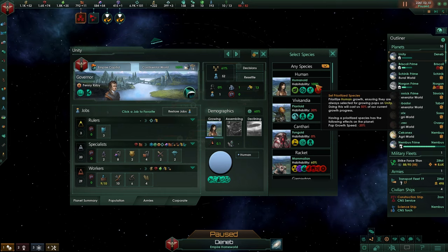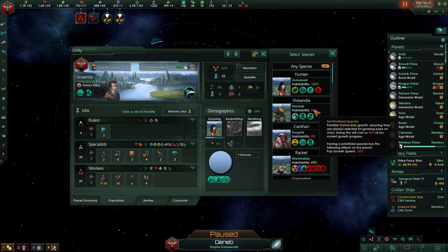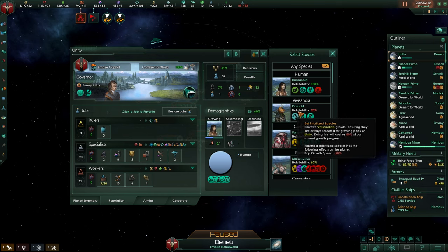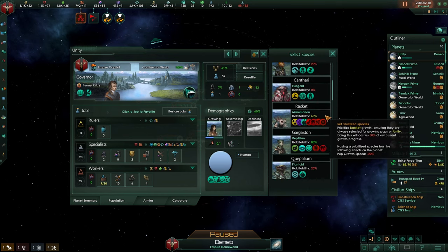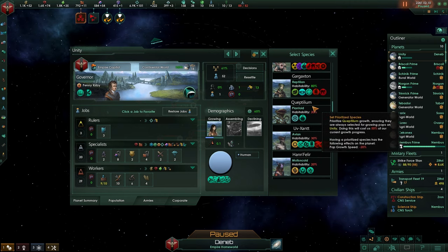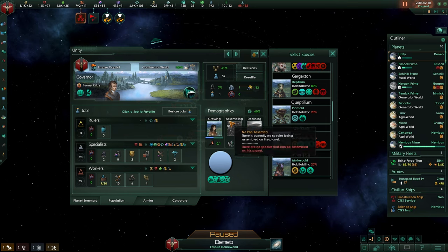Also, habitability is very important. As you can see, population growth speed negative 20 — if you go too low you can just notice it immediately because the build time is just going to be incredibly high and it will grow so slow.